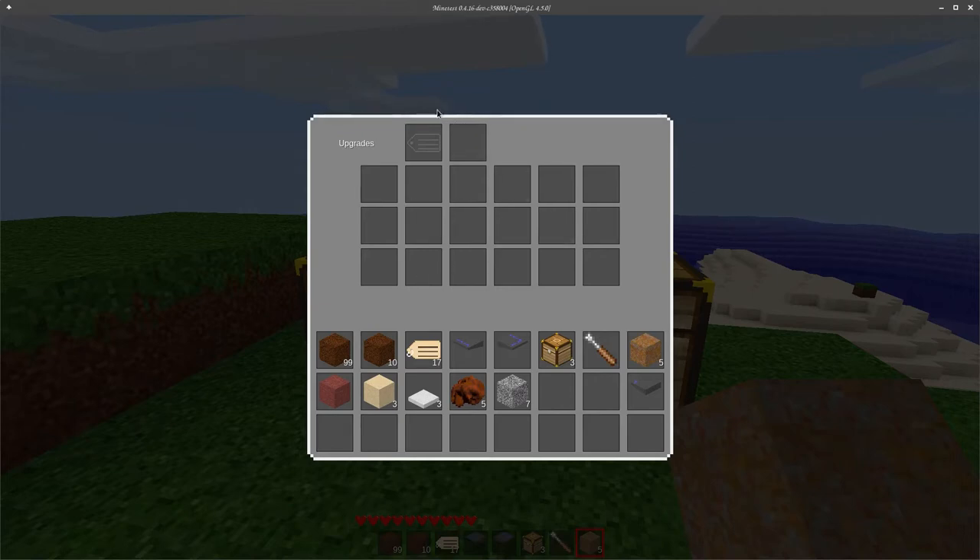Now when you place a chest, you get a chest here and you have two upgrade slots, which are helpfully denoted as upgrades here, and we have a little background icon so you know what item to put in there. This one currently uses dirt, but that will change at some point when I figure out what a good item would be for the sorting upgrade.